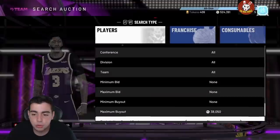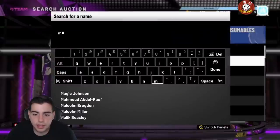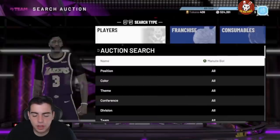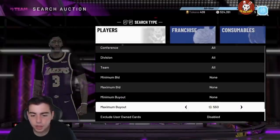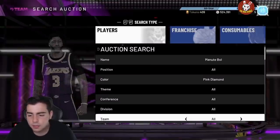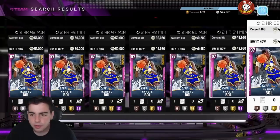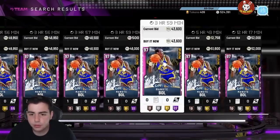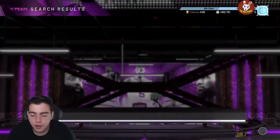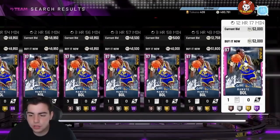Manute Bol is probably one of the main guys I'd recommend. He goes up and down all day and is actually a really good card. One of my subs mentioned you can get him for 40K and later that day he'll go for 50-something. Right now he's rocking around 48K, he'll probably go up to 55. I just got him for 43K and I can probably sell him for 55 within the next day or two. If you learn his jump shot he's a greener — I really recommend keeping an eye on that filter.